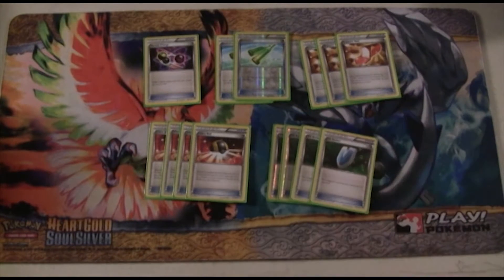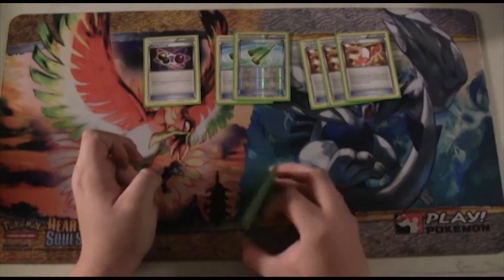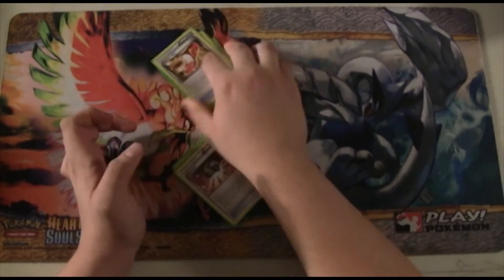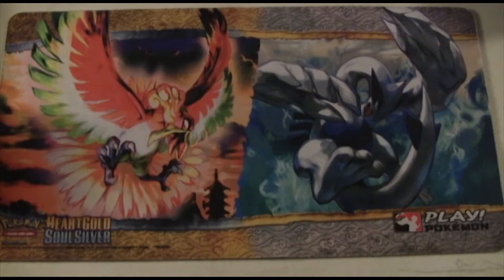We're playing the standard 4 Ultra Ball and 4 VS Seeker. VS Seeker is for reuse of Supporters, and Ultra Ball is basically the best way to get Pokemon into the discard now, because Battle Compressor is gone. That's the item count — we're playing 14 items.